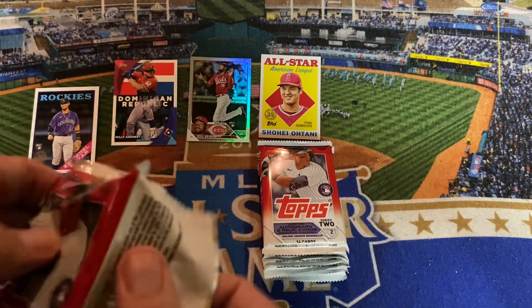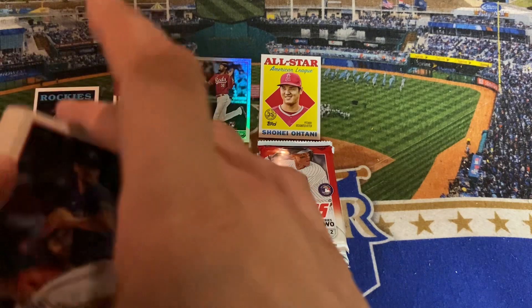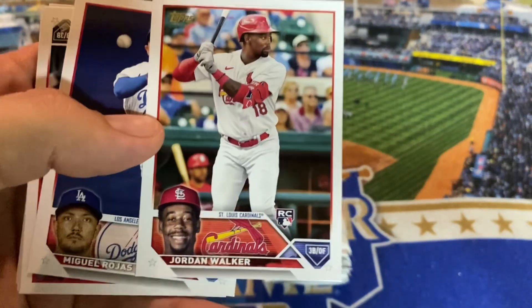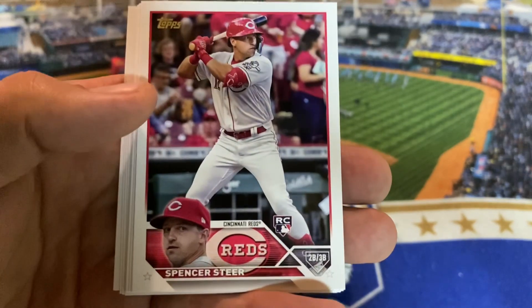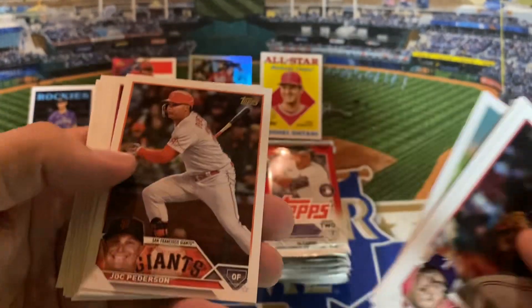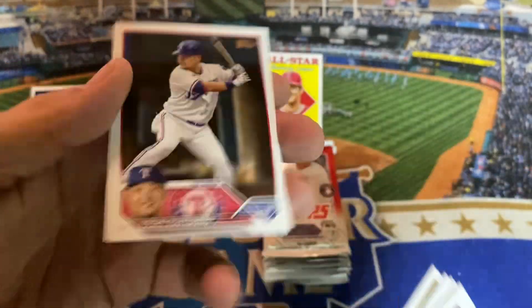Let's see if this Will Benson hot box can continue. Wouldn't it be crazy if the relic was of Will Benson as well? I don't see any color in this one — Dunning, Amber Valdez — there's a Jordan Walker! First time seeing Jordan Walker in this box. Now we just have the Spencer Steer and the Volpe as the other big rookies. Lance Lynn got 16 guys in his last start — that was absolutely crazy after the struggles he's had this year.